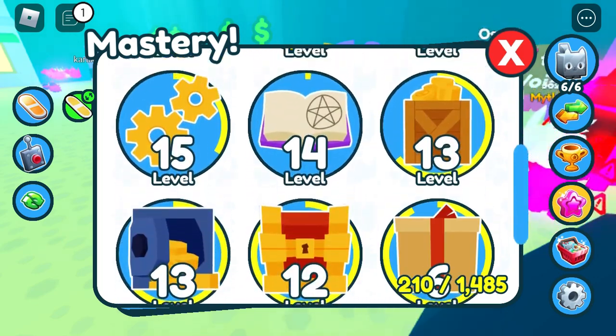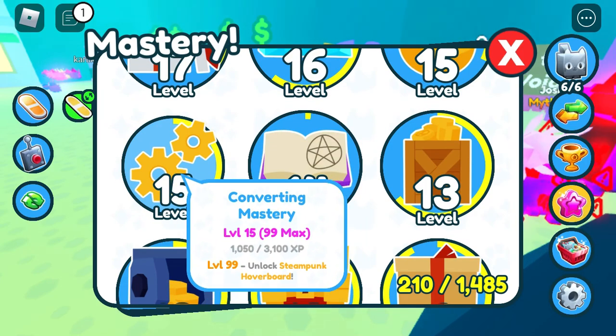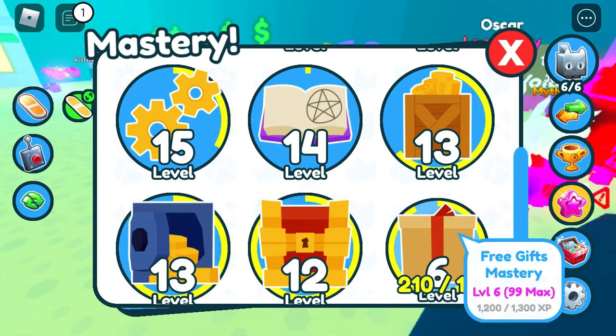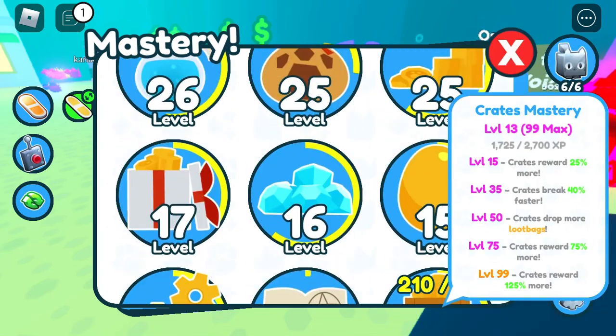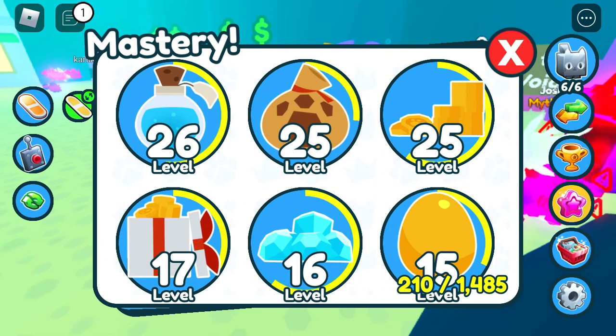The easiest way is to get the converting mastery. And if you want a faster one, just level up all of them to 99. I hope you like this video about how to get the new cat hoverboard.